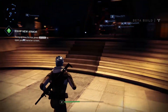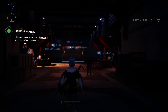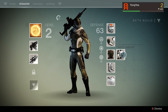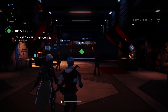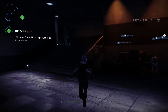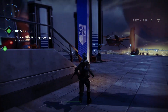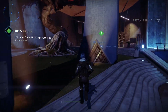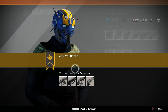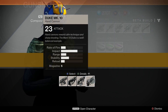Stay alert. I actually have to equip the armor first. There it is — slightly better. Now let's go to the gunsmith. The tower gunsmith can equip you with better weapons. That sounds lovely.